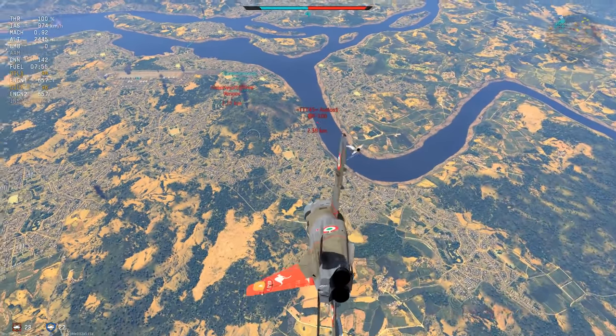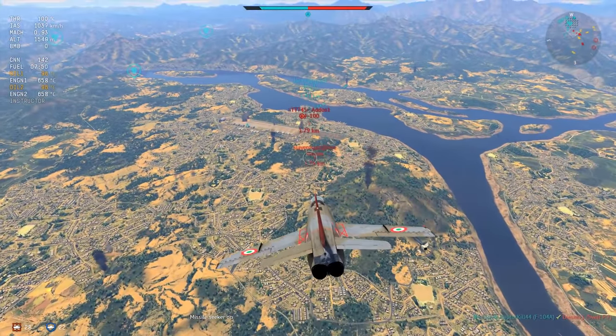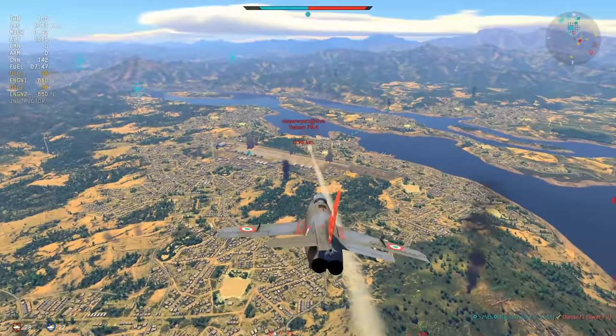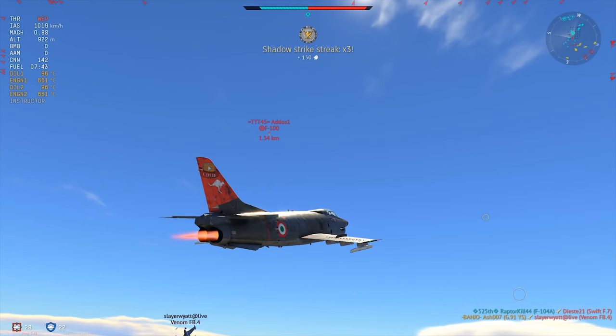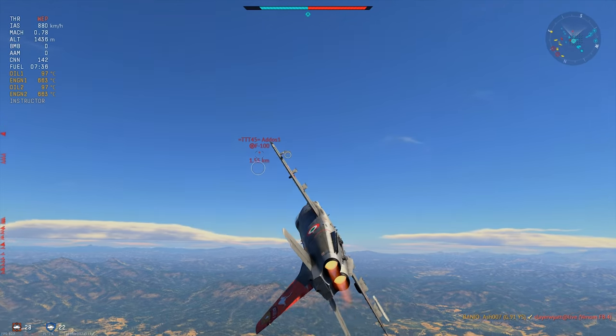That G91 is going to try everything in its power to kill that Venom. I don't know who actually nails it, but we're going to lock a missile onto the F-100 and then decide to go after the Venom instead. Goodbye Venom — you're not going to survive that one. That is our third kill for the match. The F-100 looks like a viable target; we're going to pull left and bank.